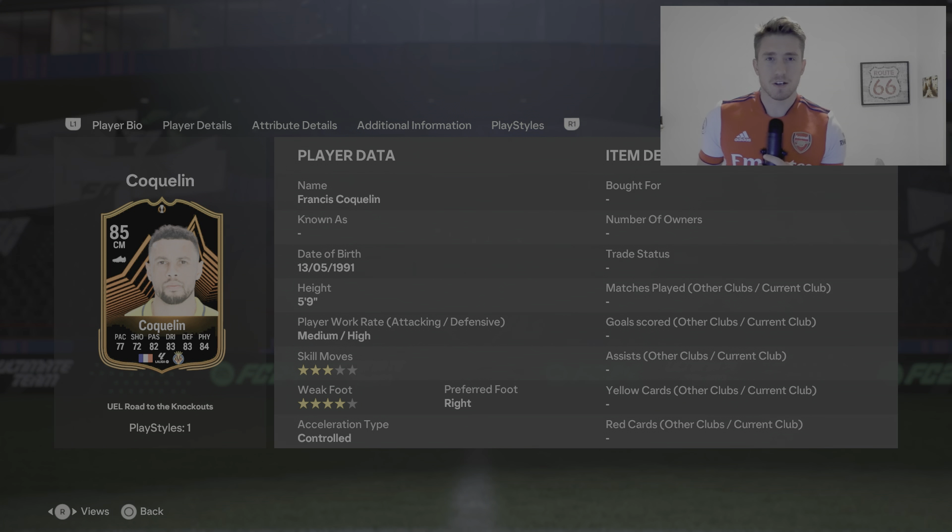Hello guys, what is up? My name is Dan the Delight and today I'm bringing you an EAFC 24 Francois Coquelin player review. This is the Road to the Knockouts, 85 rated — got my Arsenal shirt on as he is an ex-Arsenal player.